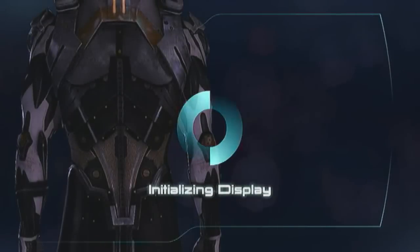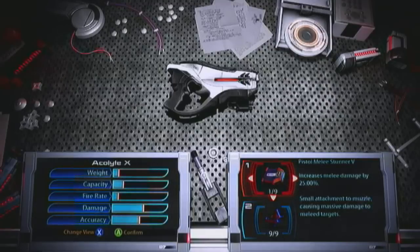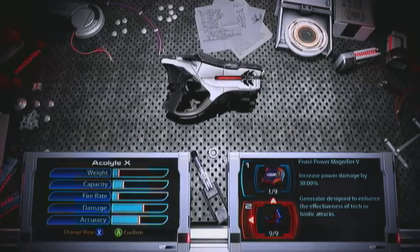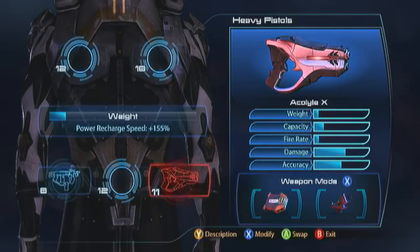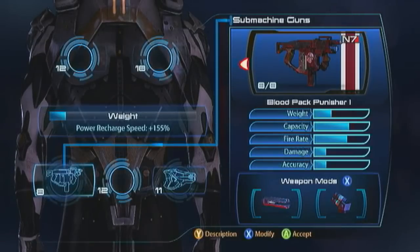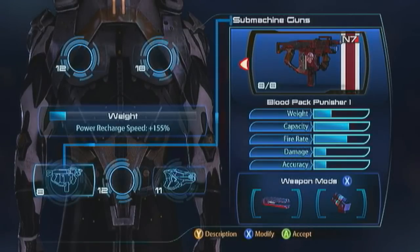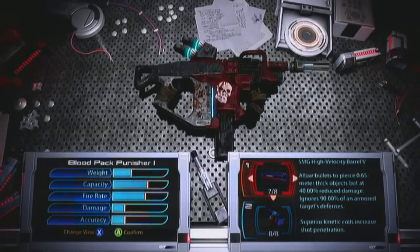Let's look at the weapons. I'm sticking with the Acolyte on this guy - very similar to what I was doing with the Phoenix Vanguard. It's all about stripping shields and going in to wreck up the place. I'm sticking the pistol stunner on it and also rocking the power magnifier. My secondary weapon is the Blood Pack Punisher. I've got the high velocity barrel and power magnifier on that as well.